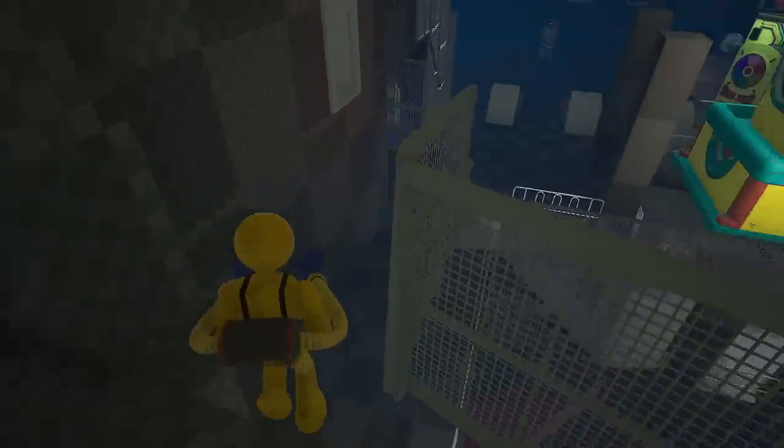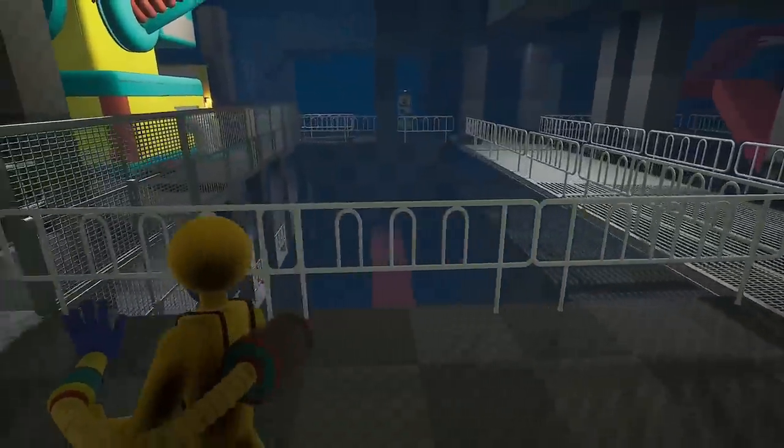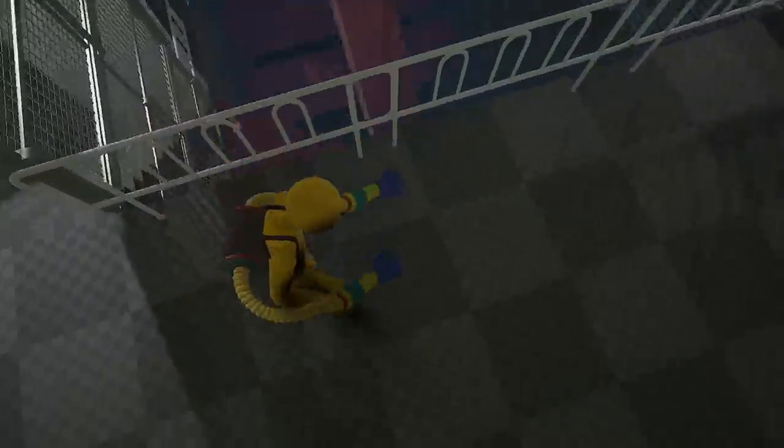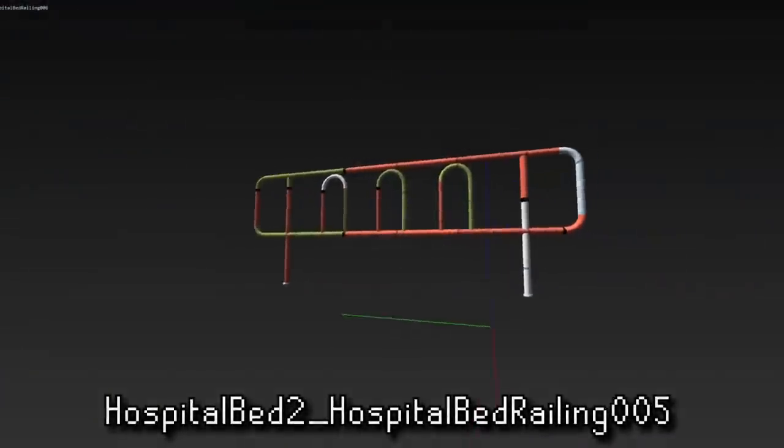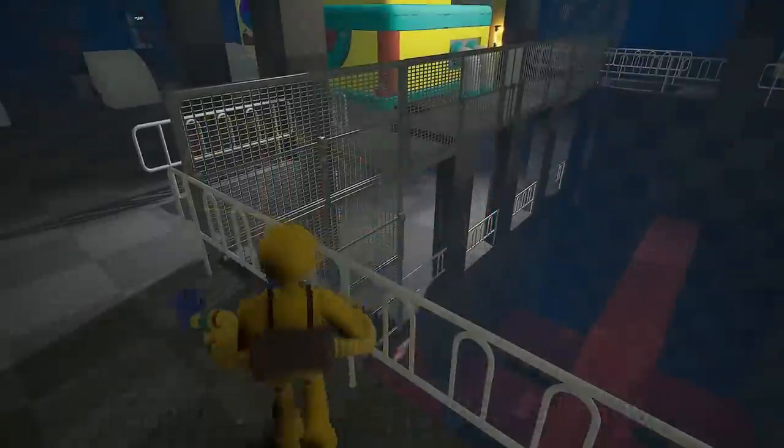Now moving on to the early version of the Toy Factory, we saw the placeholder models used for the railings here, and interestingly enough, these railings used are actually meant to be for a hospital bed, so this is kinda weird.